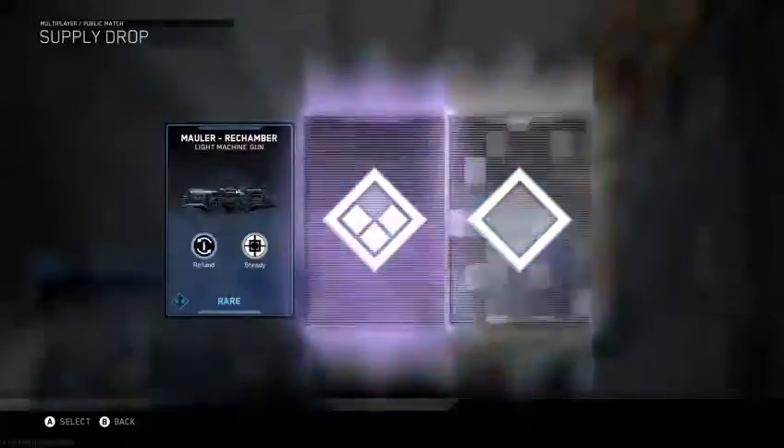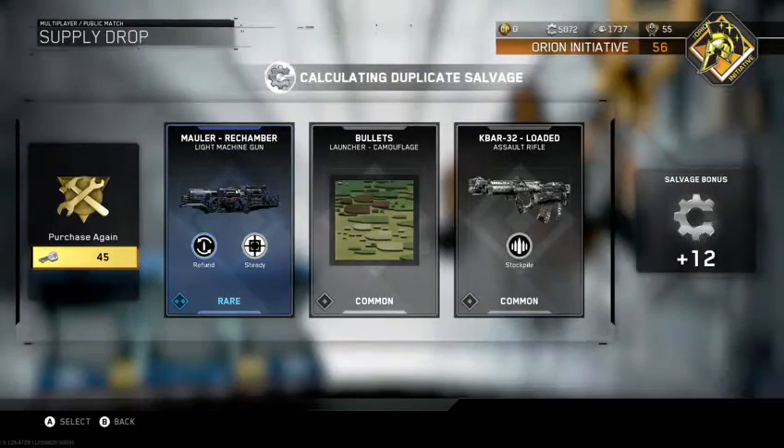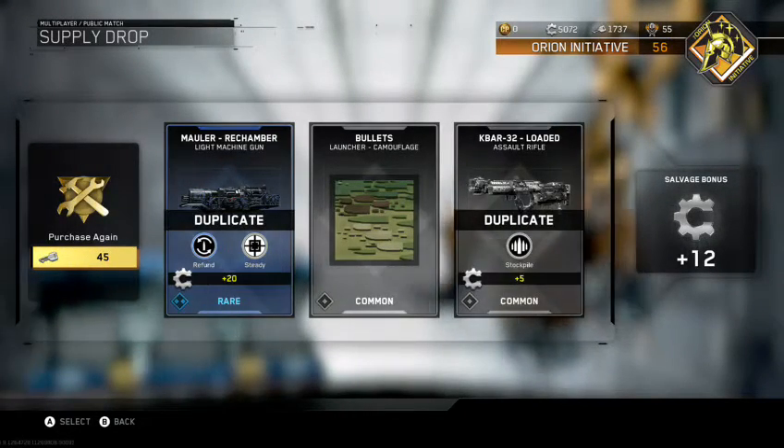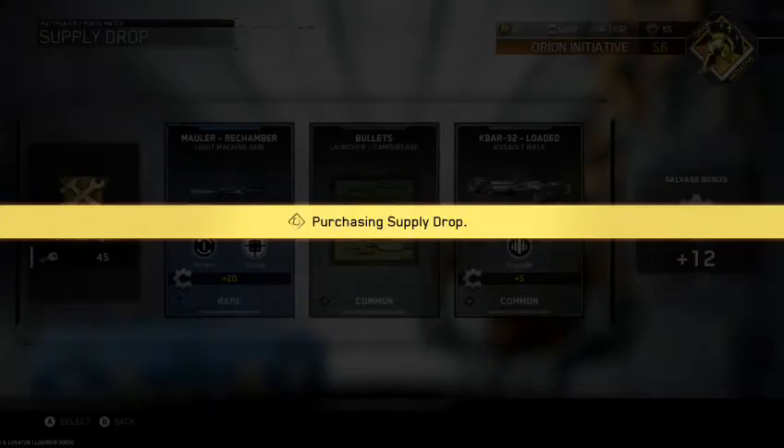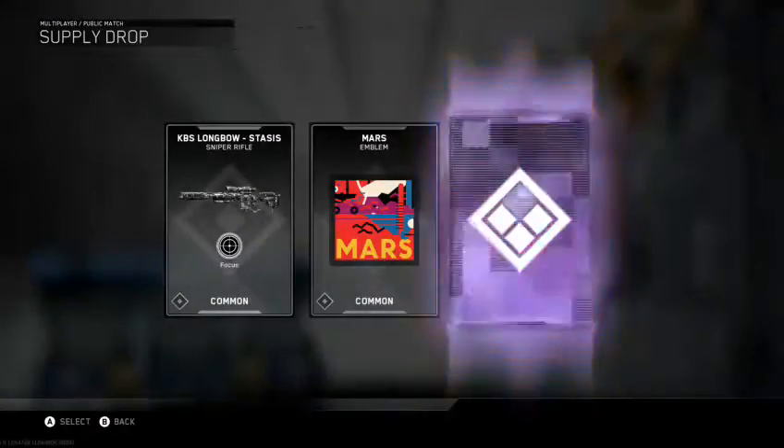Okay guys, I got the Ripper submachine gun, but I already have it — thank god it gave me that 250 salvage. Only if I didn't buy these... actually no, I got that in the opening. All right guys, I think this one's at 1467 — like five more. I'm not fully sure, don't really want to do math right now.